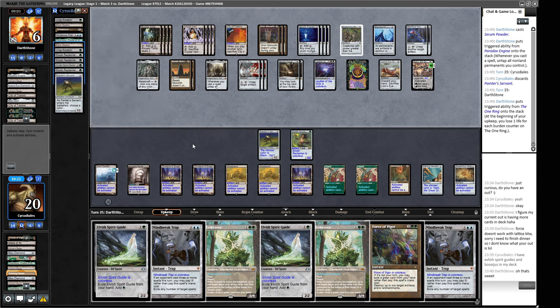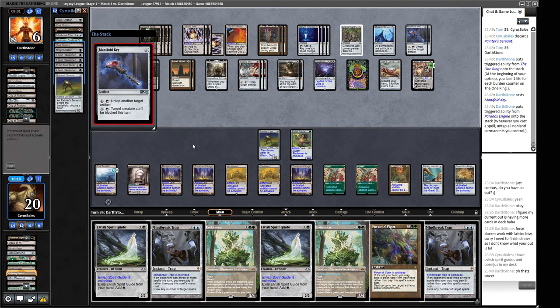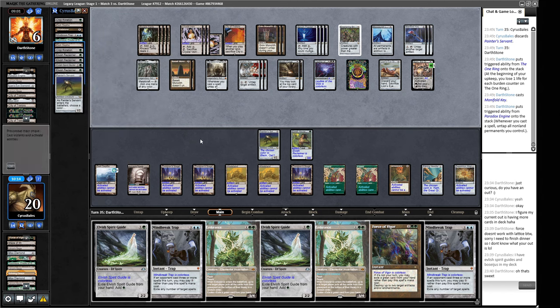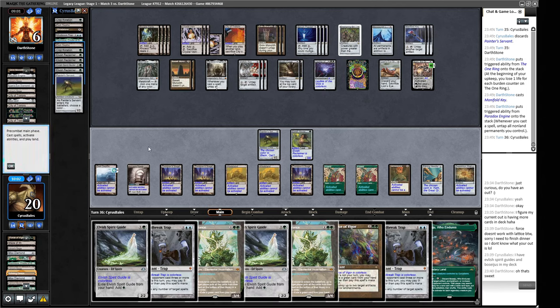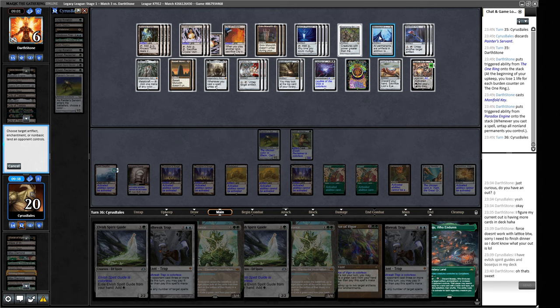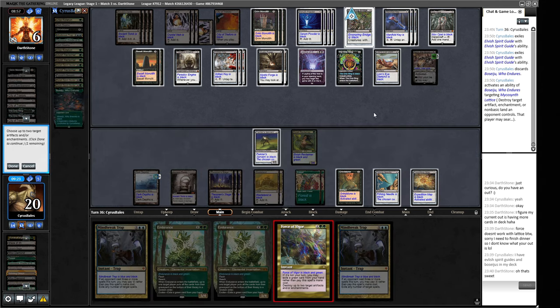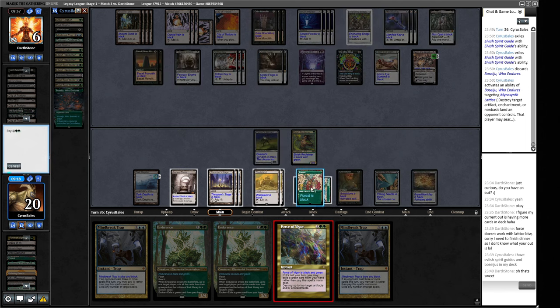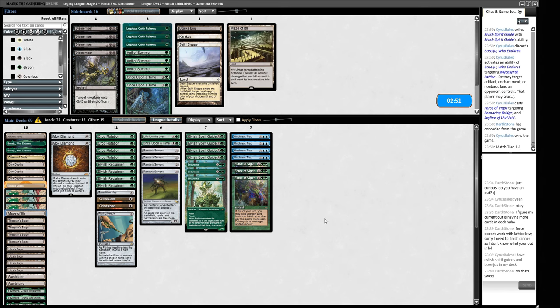If we Urza's Saga the Lattice we get to kill Ensnaring Bridge and the Leyline. Or we Urza's Saga now to unlock all our other things. We resolve it — all our spells come back, we get rid of the Bridge and the Leyline. We got there! What a ridiculous game that we punted really early on. We don't think we need Maze of Ith based on what we've seen. Another Once Upon a Time. Force of Vigor is a card we need. We keep this hand — any other land gives us Marit Lage combo. Our opponent mulligans to five.